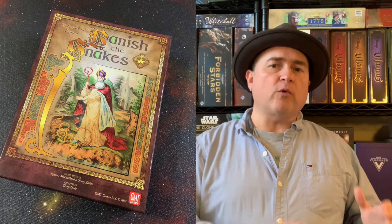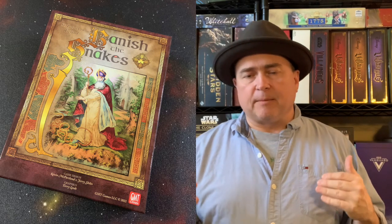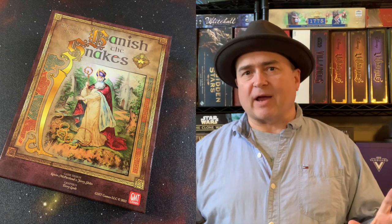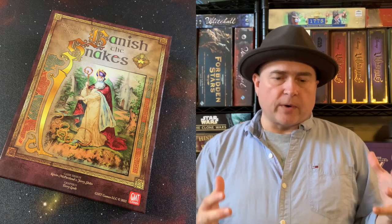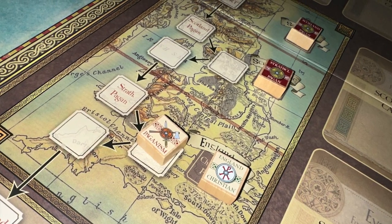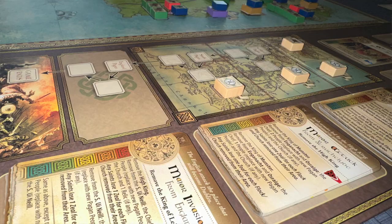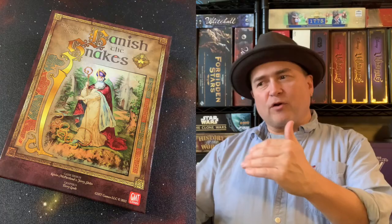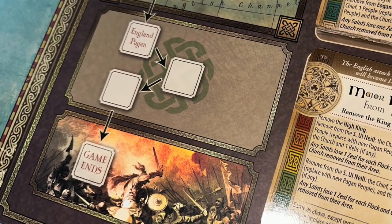If you die and don't have another saint ready, you flip your board over to its acolyte. Your acolyte is considerably weaker and does not have any special abilities. But if you do get a saint card, you can flip it back and put the saint on there. If ever an acolyte gets all the way to the bottom of the zeal track and dies without a saint to replace them, the game is immediately over. Additionally, there is a Britain track off to the side — Britain is slowly giving up Roman Christianity and embracing paganism, becoming more and more pagan. As this track moves down, different cards are unlocked and go into the draw deck. If that track ever reaches the very bottom and Britain completely becomes pagan, the game is immediately over.